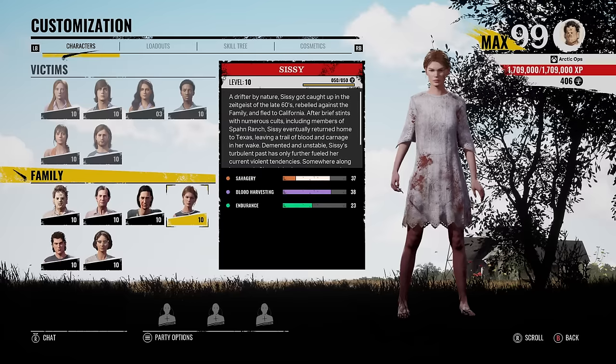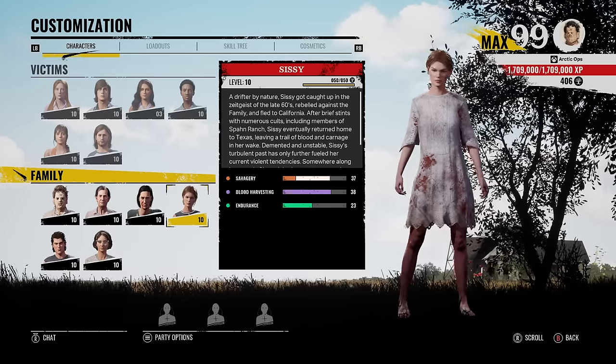Yo, what's up everybody? I'm Artic. Hope you're having a good day. Today we're going to be playing as Sissy, and we're going to be poisoning Hitchhiker's traps.